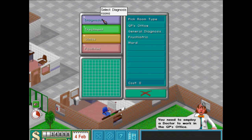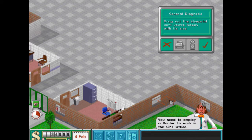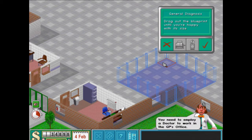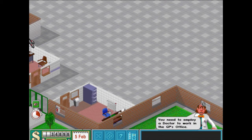Now we will get to the diagnosis again - the general diagnosis. A doctor uses the general diagnosis room for basic diagnosis of patients, cheap and often very effective. I don't know anything about this by the way. It has to be at least a minimum size.